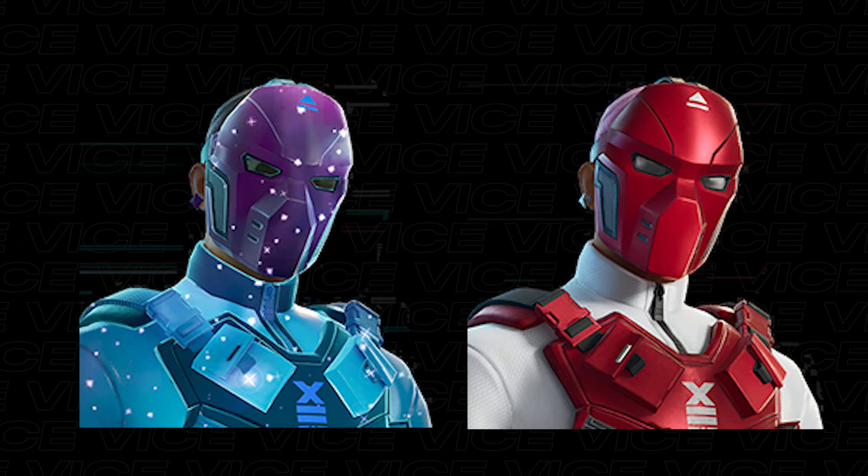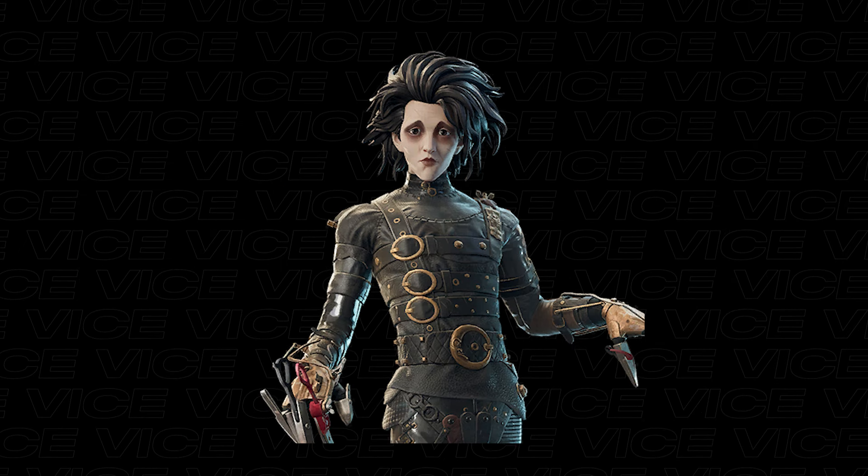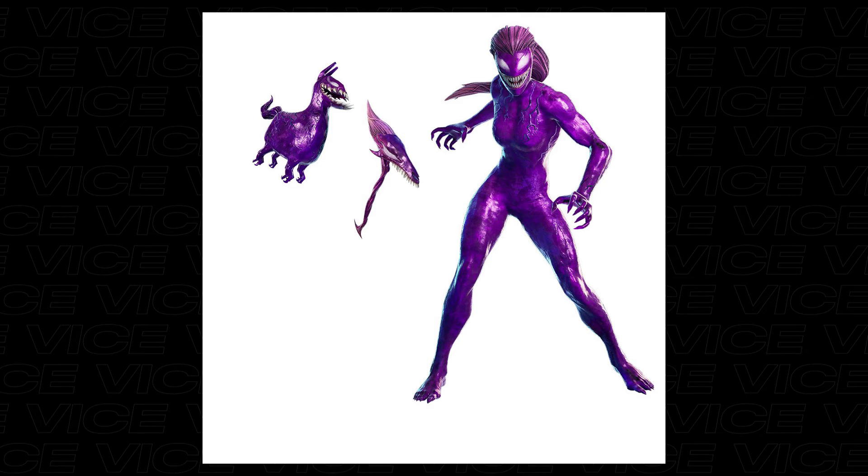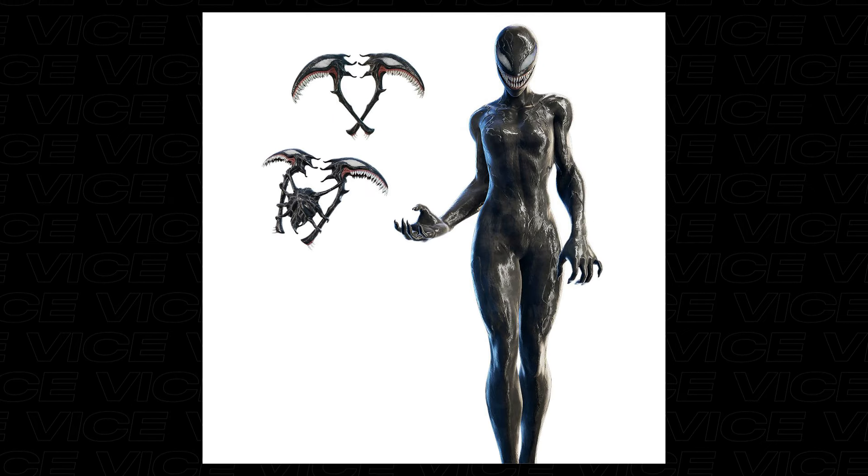Now this is the next crew pack — honestly looks pretty good. Then we have the Edward Scissorhands skin, the new Mephisto skin, the new Agony skin with a pickaxe and a backbling, and the new She Venom, also with a pickaxe and a backbling.